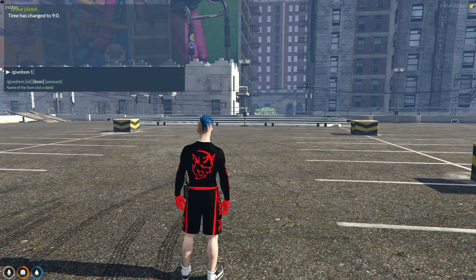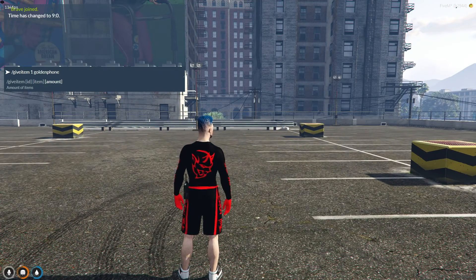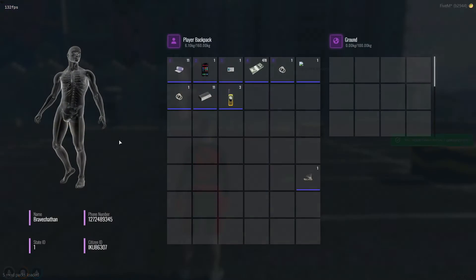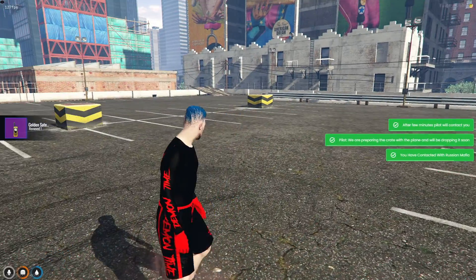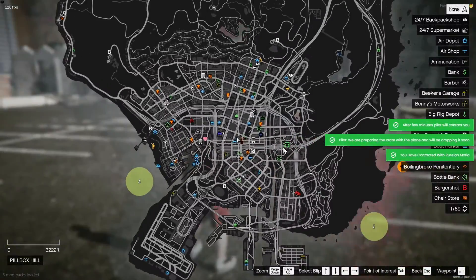For testing purposes, I'll use an admin command to acquire the item, but for your server, you might consider adding this item to the black market or as a reward for completing certain heists. Once you obtain the phone, use it to call the Mafia. The default time set for the airdrop to arrive is two minutes.